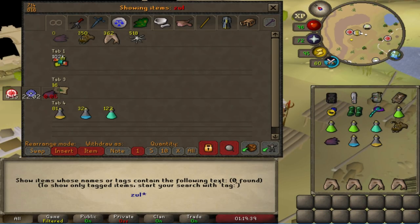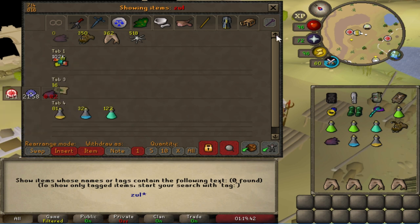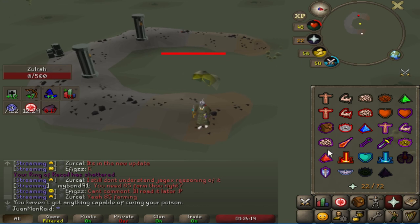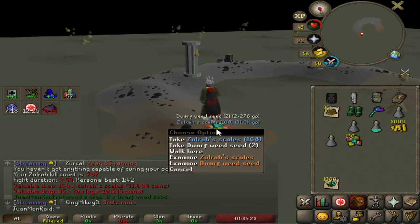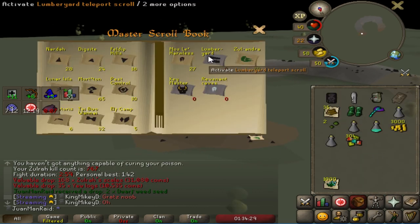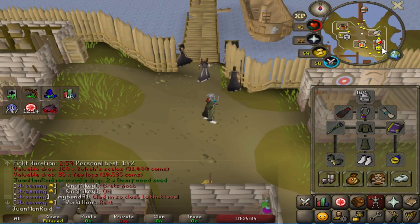Holy shit — 100k Zora scales, 100k plus. Man, I am so stocked up. Once I get this Magic Fang, I'm going to be able to use it for a long time. The Master Scrollbook is a nice backup teleport to a bank, because sometimes I forget to bring my Ring of Dueling when it runs out of charges, or my Glory runs out as my backup. The Scrollbook is pretty nice because I have some Pest Control teleports, which is right next to the bank.